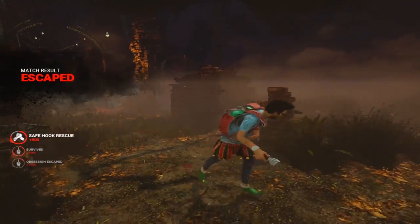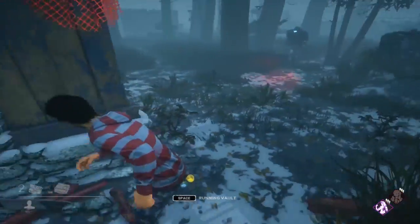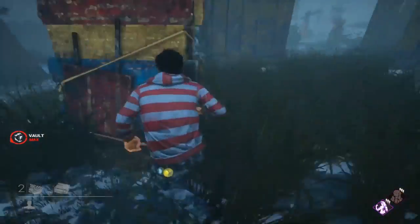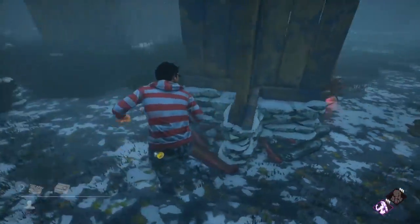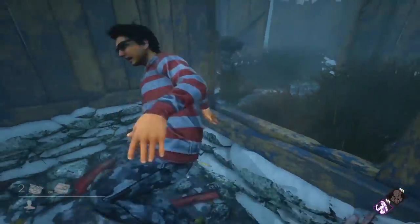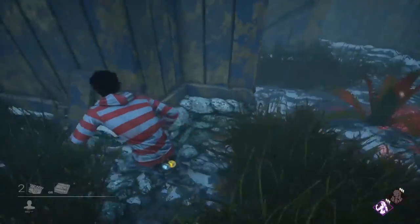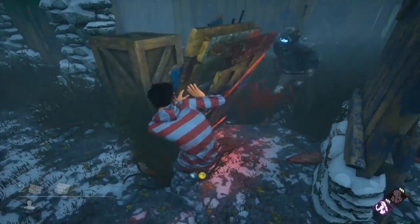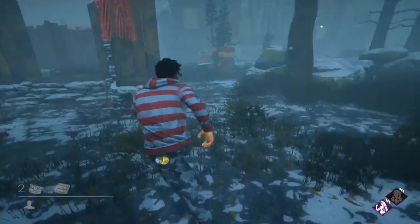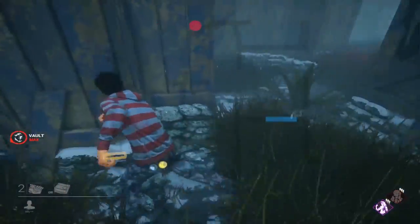The first thing we're going to talk about is the Yamoka Estate jungle gym, shown here on Ormond because it's a lot easier to see. This is a loose example of me looping my buddy Justice, who is purposely playing on the boosted side — it's just one example of how punishing this jungle gym can be against a killer not particularly strong at chase who makes one or two mistakes.